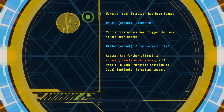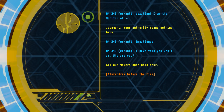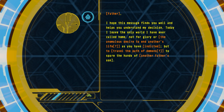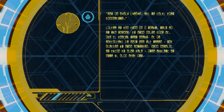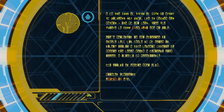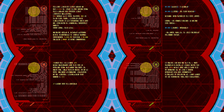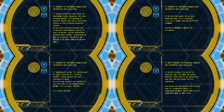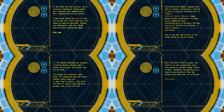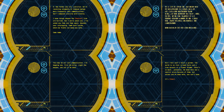Terminal 3 opens with 343 Guilty Spark conversing with the Ark's Monitor, 000 Tragic Solitude, as we would later learn. Terminal 7 has a message from a Forerunner named Filial Devotion to his father, writing about how he feels he can't hide behind a shield of privilege when so many others are fighting the Flood. On easy through Heroic difficulty, players will be rerouted to a new destination which has records of conversations between the Didact and the Librarian — the Librarian cataloging species for the conservation effort, ultimately ending up on Earth and building the portal we see in Halo 3, while the Didact fights the Flood and prepares to fire the Halo array.